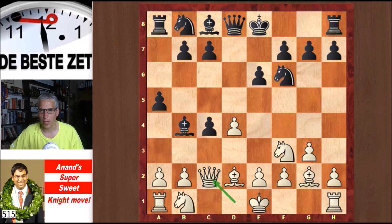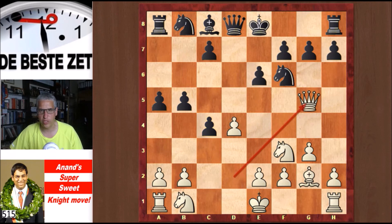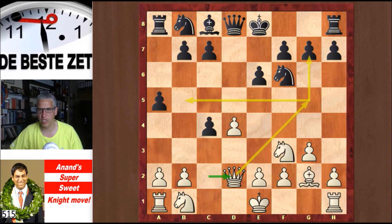Qc2, Topalov took, Queen takes, and Anand notes that even though the Queen is losing a lot of time, White now threatens Qg5 with a fork on g7 and on b5, preventing Black from supporting the c4 pawn. If Black plays b5 to protect the pawn, then Qg5 delivers that double attack. After Qd2, Topalov played c6.